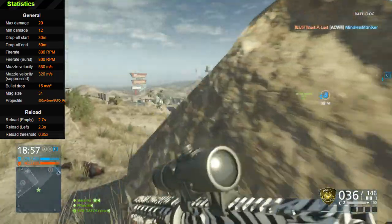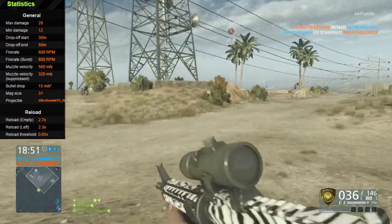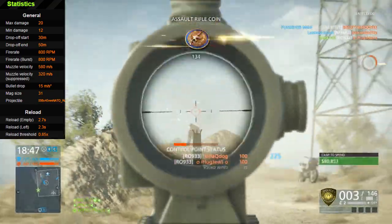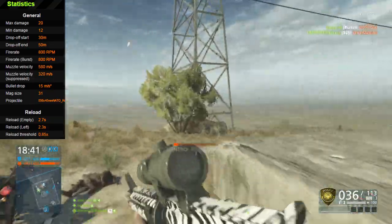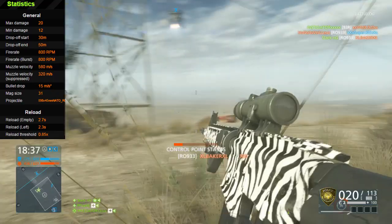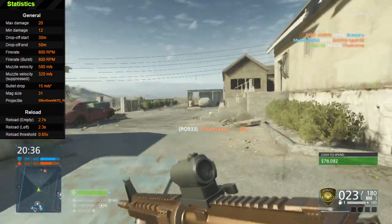Max damage you have a whopping 20, minimum damage you have 12. Drop-off starts at 30 meters, so you'll kill them in 5 bullets up to 30 meters, and then your damage per bullet drops all the way down to 50 meters. After that, you'll be killing at 12 damage per bullet, which puts you at anywhere from 5 bullets up to 10 to 11 bullets at a distance.